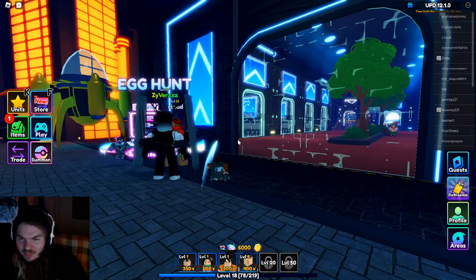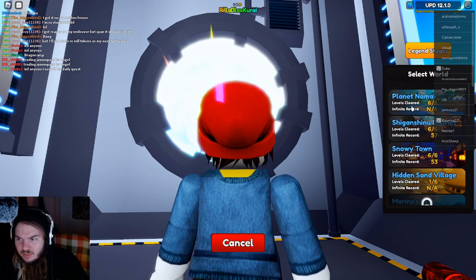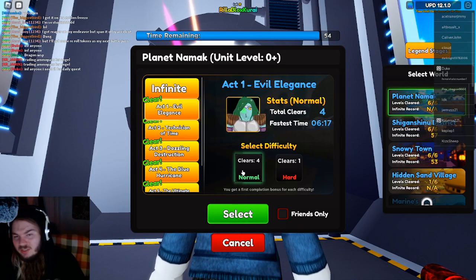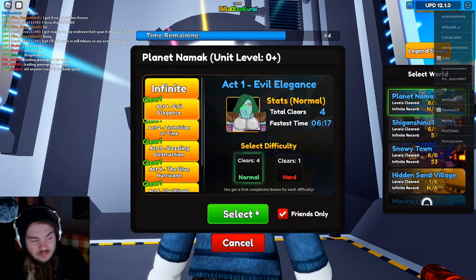So now, this is the play area. What you want to do is go in here. You can also ask around if you want people to help you — you just jump into a tube here. Do this and then play Planet Namik, easy or hard. I've done it four times because I was making a video before this, but I'm going to skip ahead.